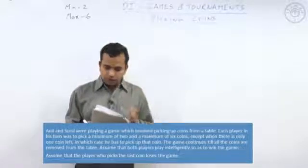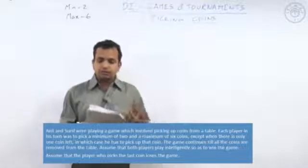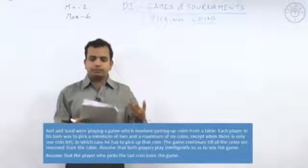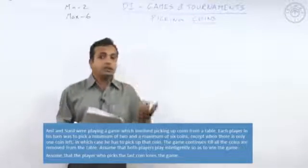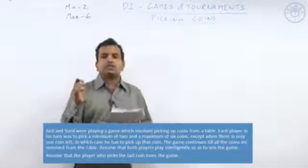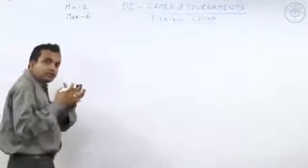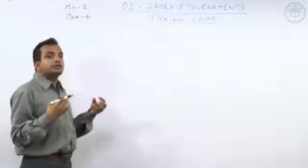The player picking the last coin loses the game. If the game starts with 52 coins and it is Anil's turn to play, how many coins should he pick up so as to ensure his win? We need to understand when a player wins and when a player loses — at which number is a player likely to lose and at which number is a player likely to win.